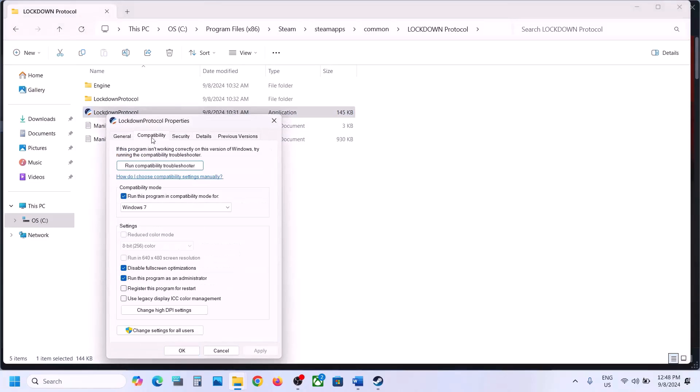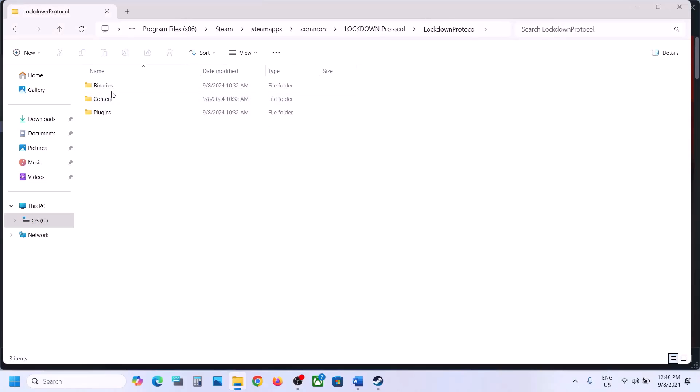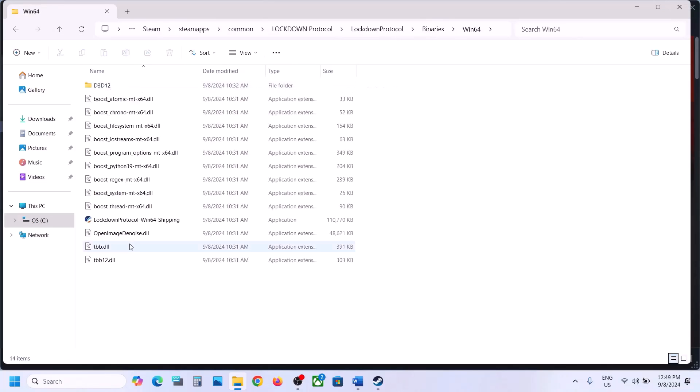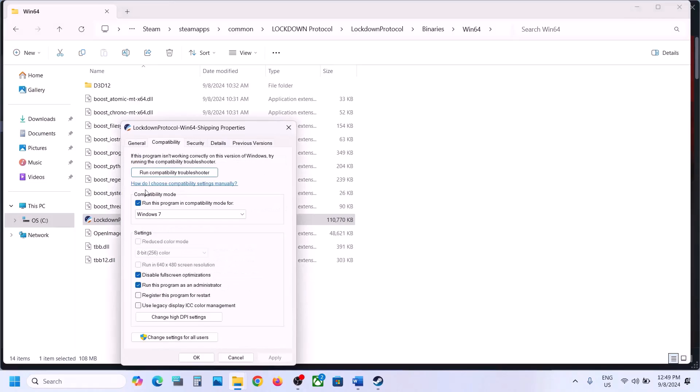So when you have put a check on all these boxes and it is still not working, then you can uncheck these boxes, hit Apply, click OK. Then open the game folder, Binaries, Win64, make a right click on the .exe there, select Properties, and uncheck those boxes as well.